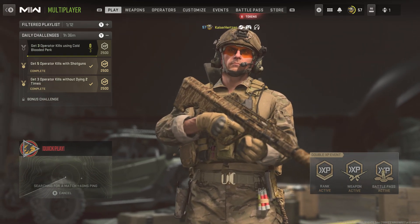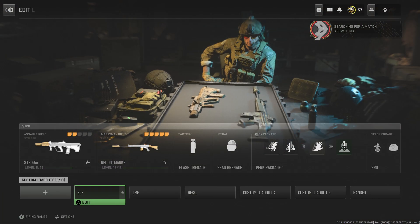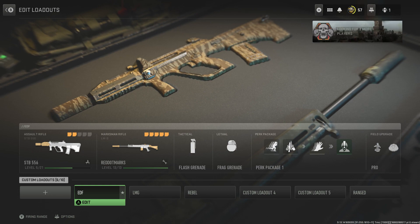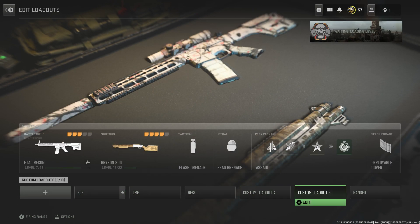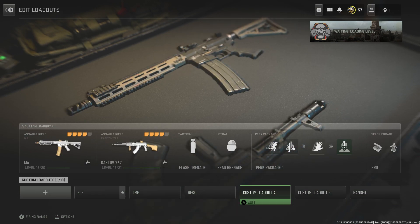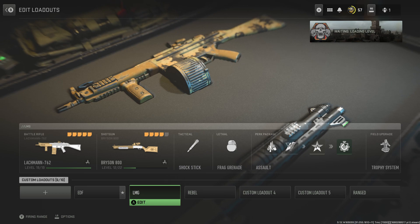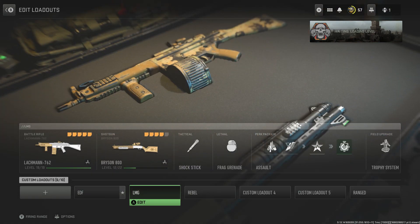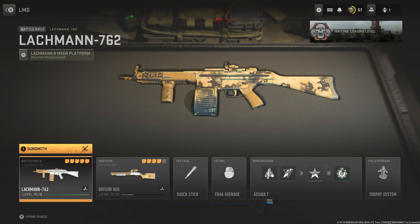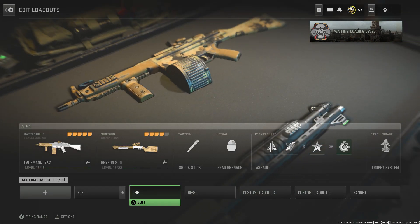We're going to do some Team Deathmatch — Team Campmatch. We're going to use the Lachman 762. Okay, that's the LMG. The mustard rifle — confirmed.